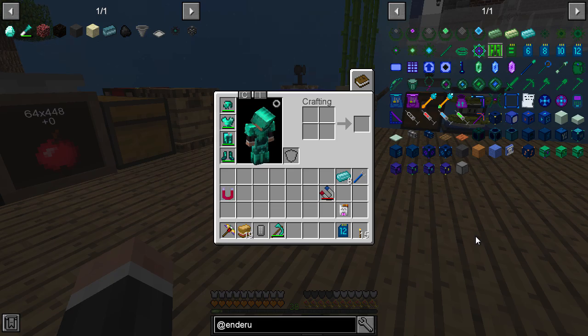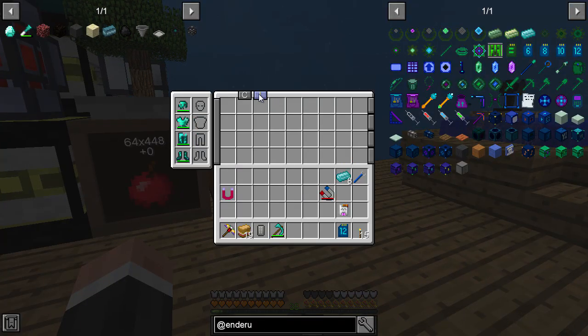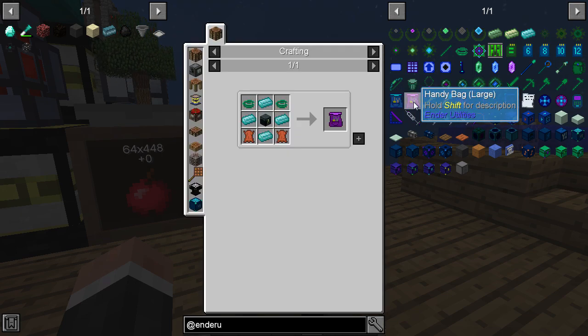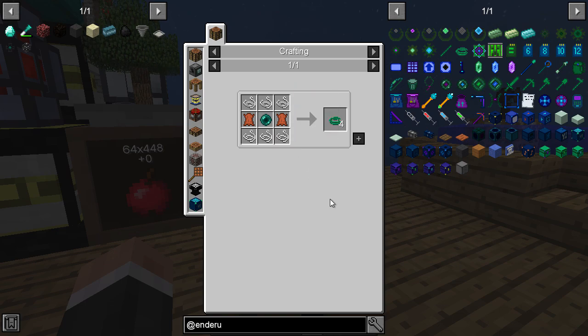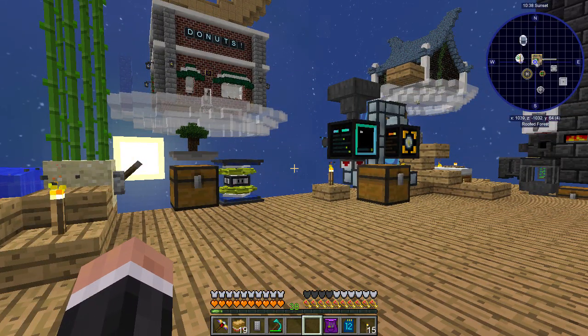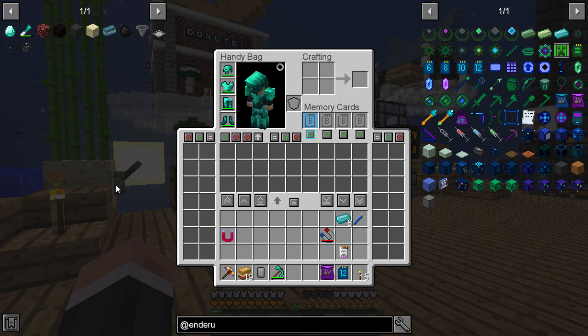We already have the expanded inventory from Cyclic by eating one of the upgrade inventory cakes, and we also got a crafting table. I've emptied up my inventory because I haven't made one of these handy bags yet. I've made the large version - it's not that pricey, just obsidian. And here's what happens when you have this in your inventory - look at that, we get a huge inventory expansion.